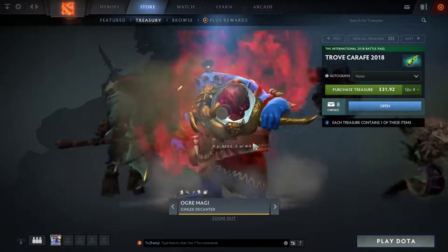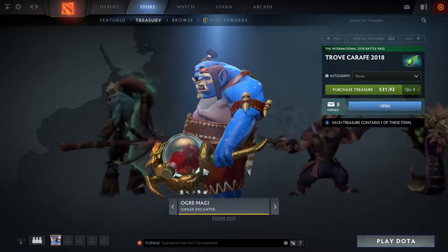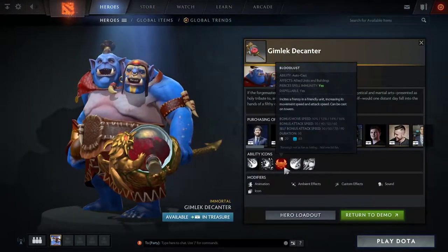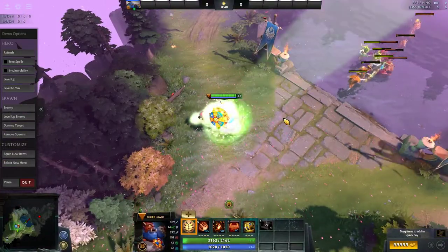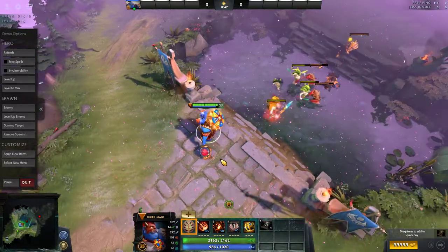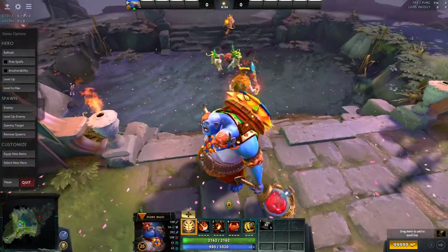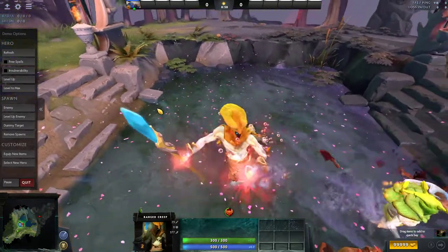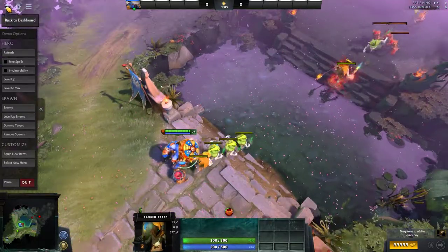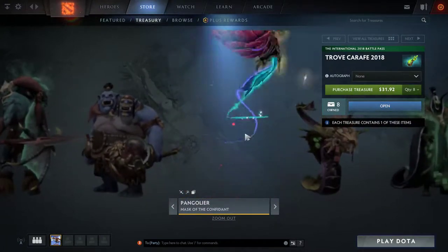Next up in the treasures we have the Ogre Magi Gimlek Decanter weapon, which is really cool — it has a golden Roshan as the framework and a bottle of what looks like blood on the inside. It changes the Bloodlust ability. The icon above targets is different, and this is honestly one of the coolest cosmetics I've ever seen for Ogre Magi. The status icon is also changed, which is a nice touch.